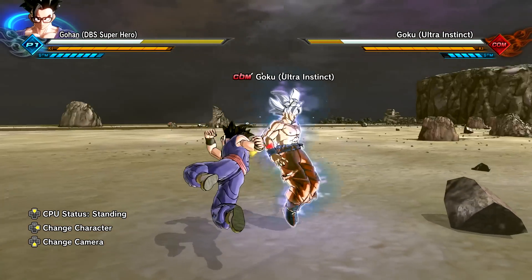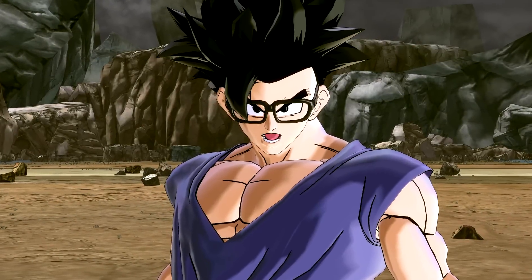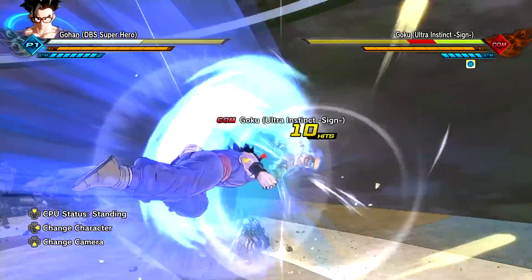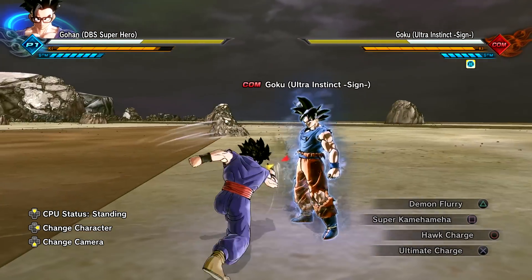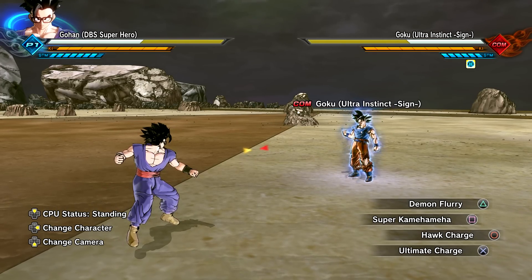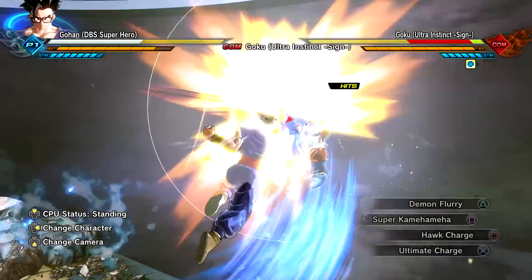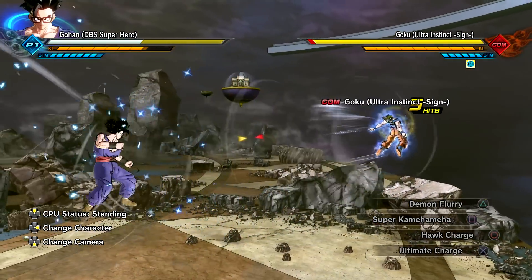We also have the Revamp hair asset. Let's go over the moveset first — Dragon Throw for the grab, and the square combo string is the same as original DBS Superhero Gohan, which makes this feel even more official. The skill set has Demon Flurry — similar to Piccolo, we have a combination of Super Saiyan, Potential Unleashed, base and Beast Gohan attacks under the same preset. Let's try to connect all of these — we got the Beast Uppercut.